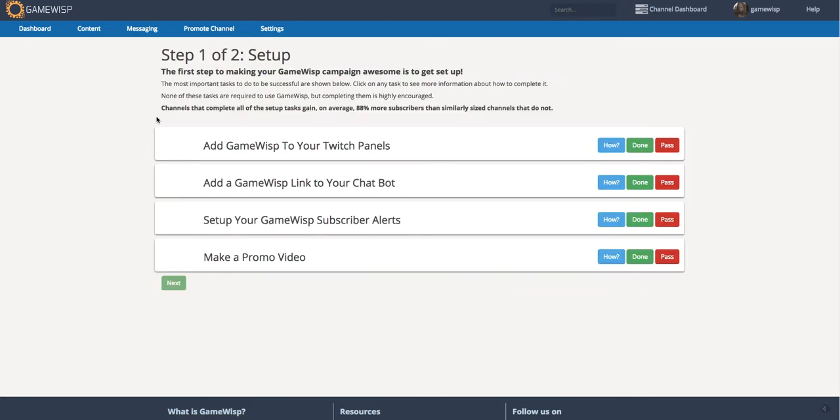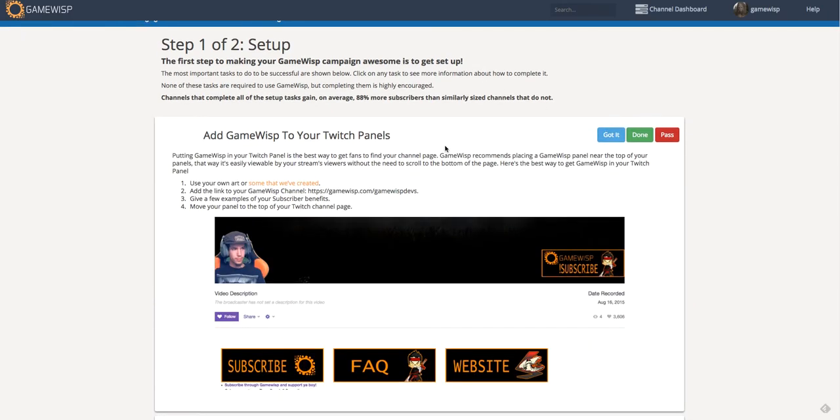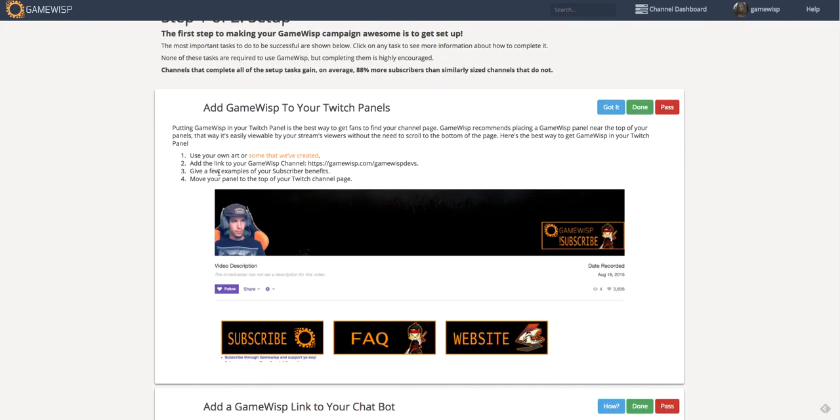For example, if I click on setup, this is what I see — this is step one of two of our promotion process, and there are just four tasks here that you can do before you're ready to start gaining subscribers on GameWisp. You can do things like add GameWisp to your Twitch panels, and if you click 'how' you can see how to do that.